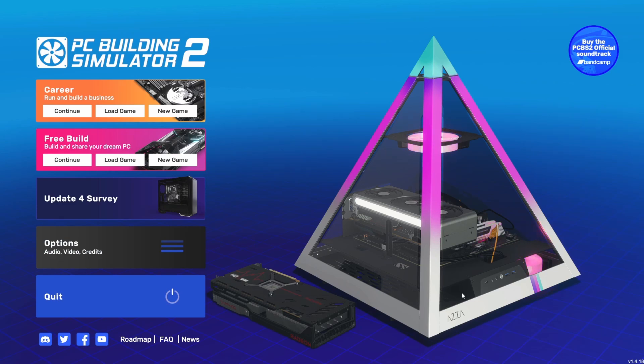Just dropped today. You can see we've got a new case, and it's a very interesting design. This is from the PC case manufacturer AZA — I believe that's how it's pronounced. And yeah, this is their pyramid case. We've got a few cases from them, a fan from them, a couple parts here and there. So we're going to check that out, and we're going to check out everything else that's new in the 1.4 update as well.